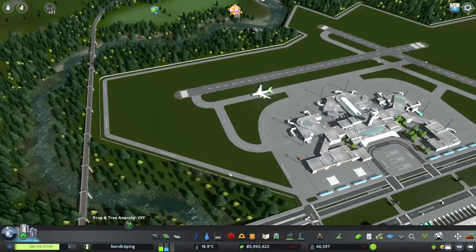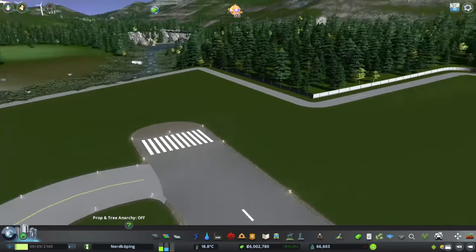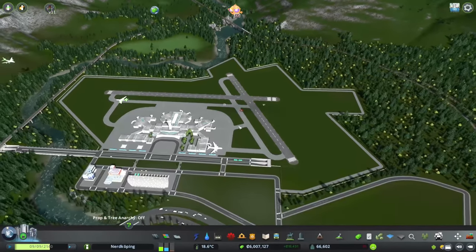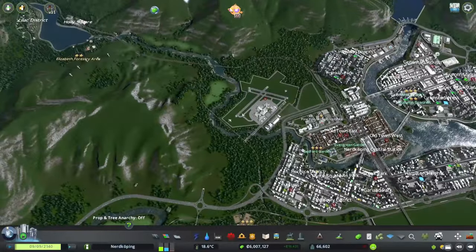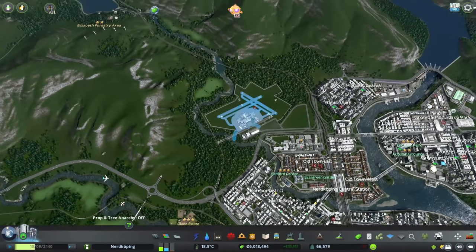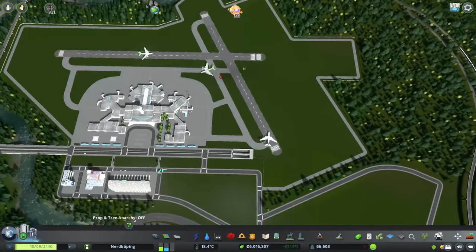Specifically, I've gone ahead and put a single road around it, as well as some fencing, and then some trees that come right up to the fences, so that if we zoom way out, it's kind of clear where the airport is. I mean, it was clear to begin with — it's not like you couldn't see it — but it just looks kind of neat.